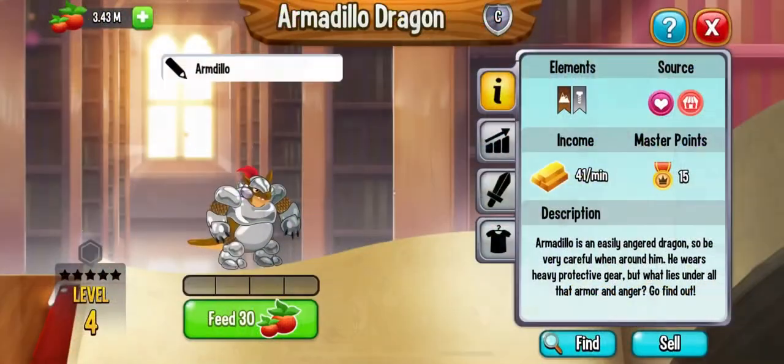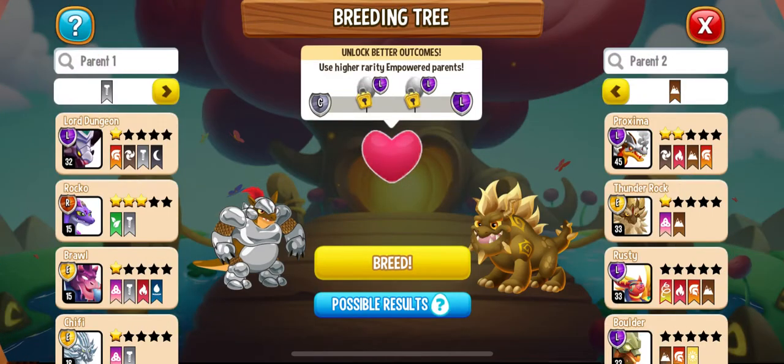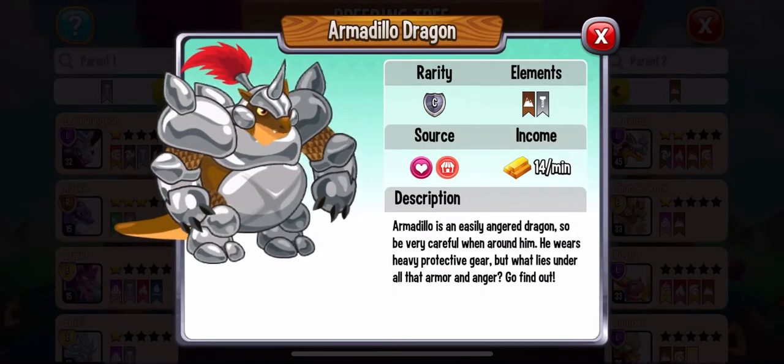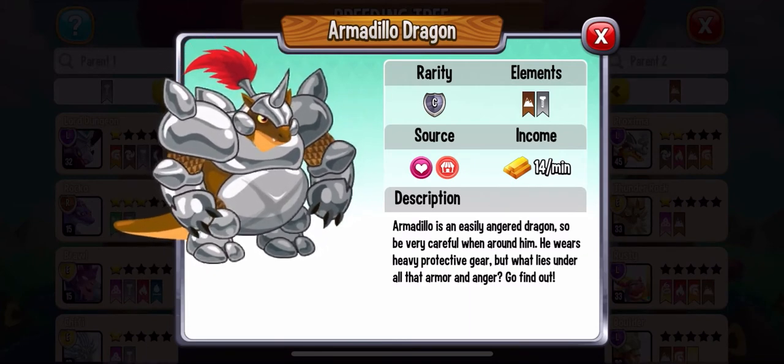Here's a tip: I bred two Terra dragons — a double Terra — with a Metal dragon, and that's how I got the Armadillo Dragon. Later in this video, I'll also show you how to breed a dragon in 15 seconds.